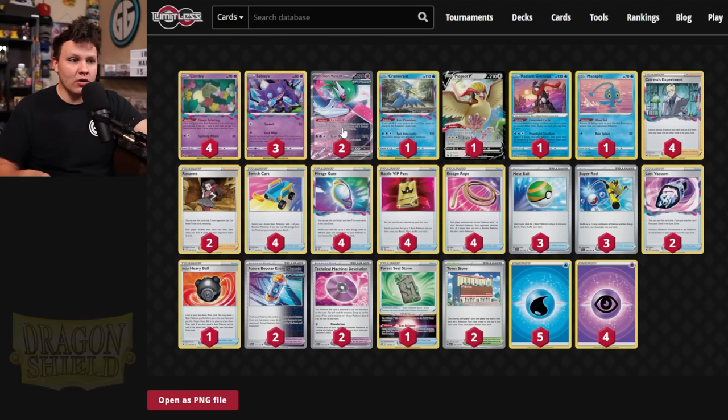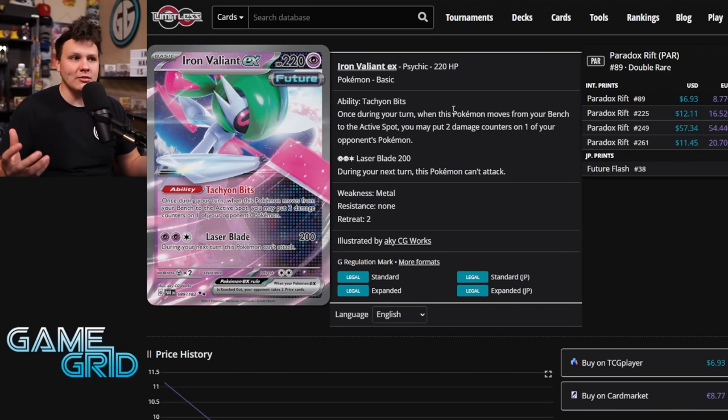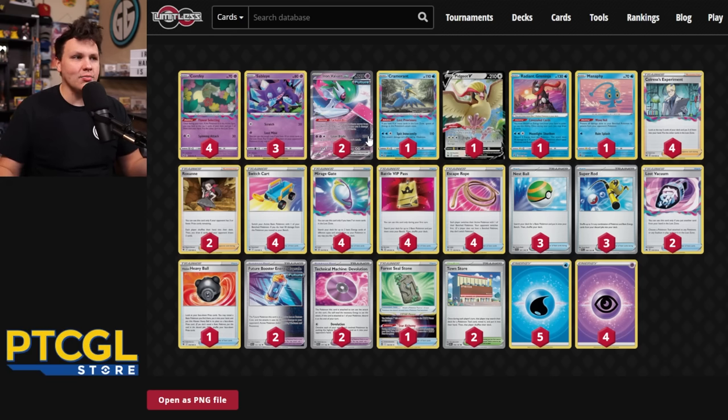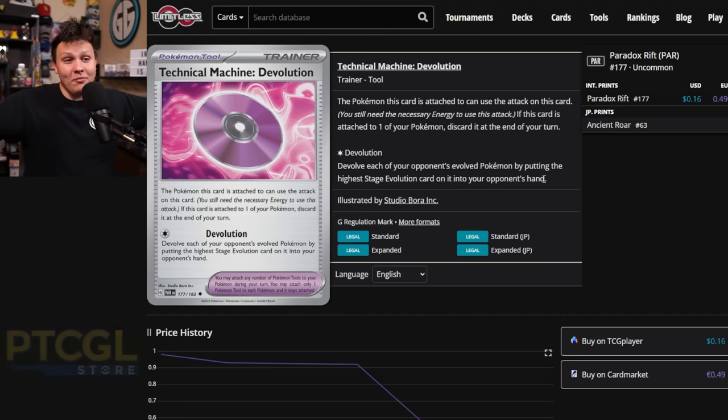This is a build of Lost Box that I was working on the other day on stream — an experimental build trying to abuse Iron Valiant EX as much as I possibly could. Iron Valiant EX has 220 HP, 200 damage with Laser Blade for Psychic Psychic Colorless, and we can't attack during the next turn. The Tachyon Bits, when it goes from the bench to our active, puts two damage counters on one of our opponent's Pokémon, helping with spread damage. This is pretty similar to other Lost Box builds that had Raikou and Dragonite, but Iron Valiant becomes our heavy hitter.